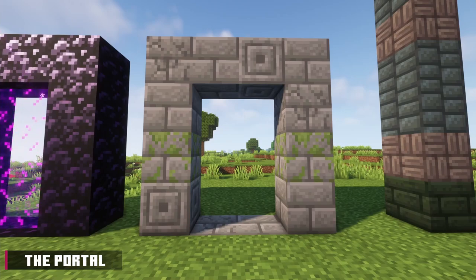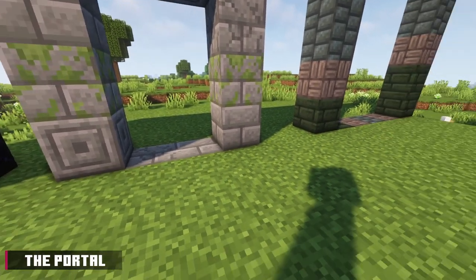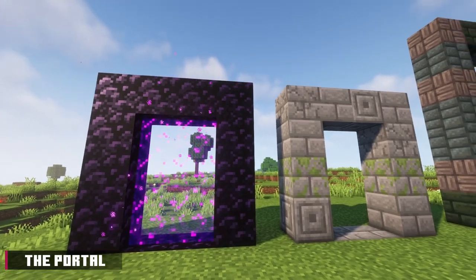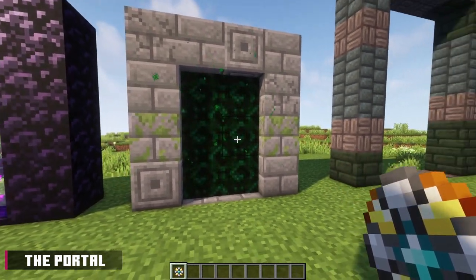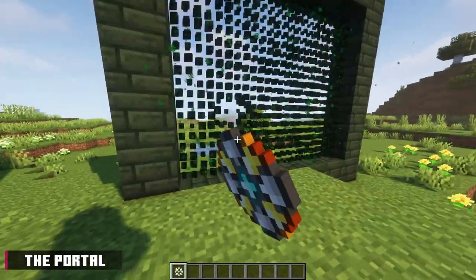To access this dimension, you'll need to make the portal. The portal can be constructed with any type of stone brick, including the ones the mod adds in. The construction of the portal is similar to the nether portal. You can have a basic one like this, or have one of this shape and size. Instead of flint and steel, you need to make something called a catalyst to activate this portal. Also, keep in mind that you must use the same type of brick for the portal to work.